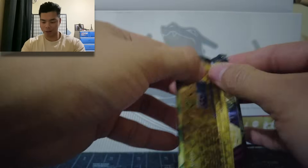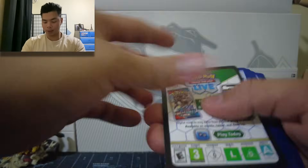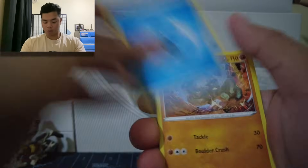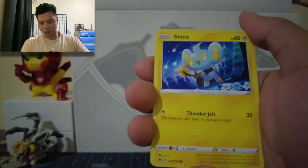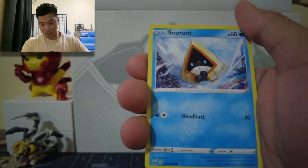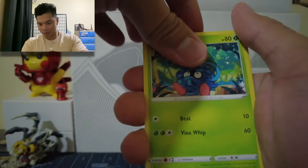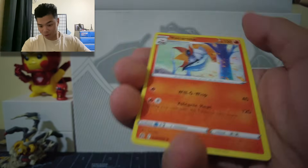Last pack of the regular ETV. We got an Energy card, Graveler, Rare Candy, Luxio, Shinx, Handchamp, Snow Runt, Rock Rough, Tangela, a Reverse Holo, and Volcorona.